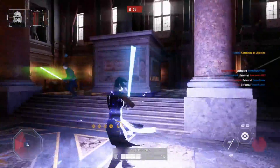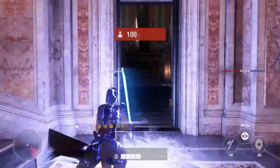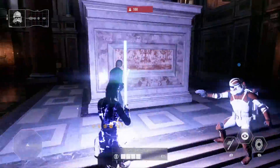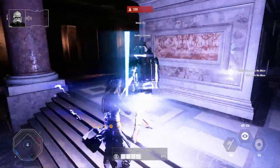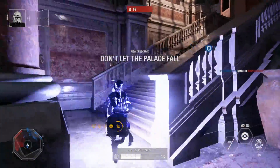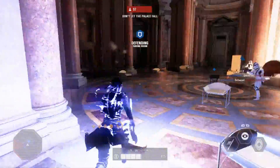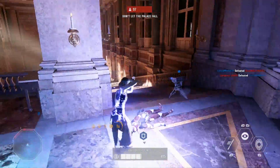Rey costs about 4,500 battle points on any of the sequel trilogy maps, and she's basically a 6,000 battle point hero otherwise on Galactic Assault. She has a base health of 750 and uses Anakin's lightsaber — not Rey's, Anakin's lightsaber. She has 3 abilities like any of the other heroes: Dash Strike, Mind Trick, and Insight, and she is also one of 3 current lightsaber heroes from the light side.